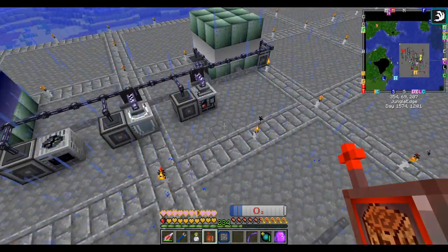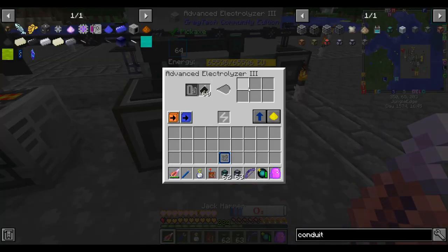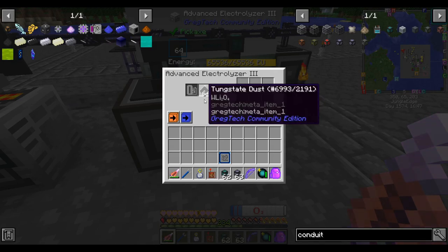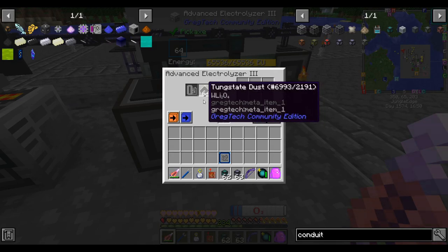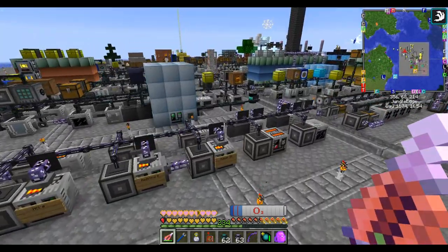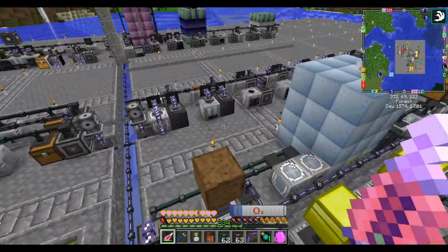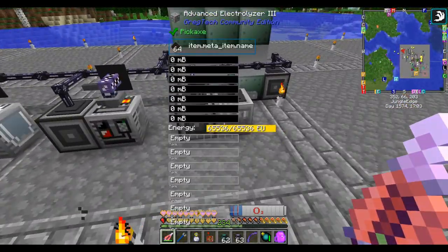Let's get another EV electrolyzer to process that with. If you're going to use an electrolyzer to handle multiple different inputs, it's important that you don't just jam an unlimited amount of a single input in, because then you can end up with a situation like I have over here where you have a partial recipe left over.